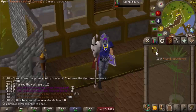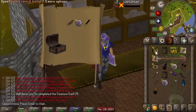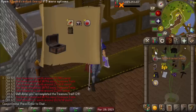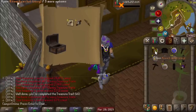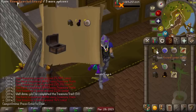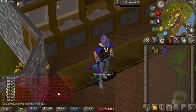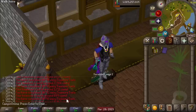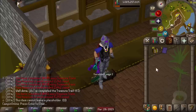We've got 100 easy caskets to open up. You see that — eight fire lighters for a reward? That is suboptimal. 221 coins — I think that's the worst easy clue reward I've gotten. Eight fire lighters is bad.